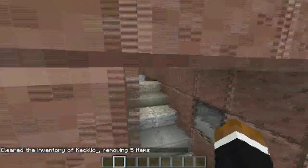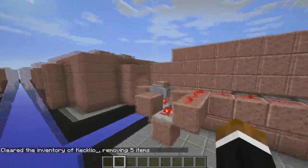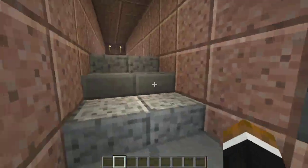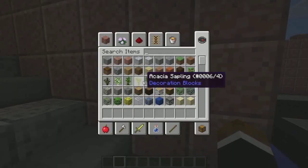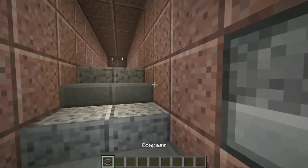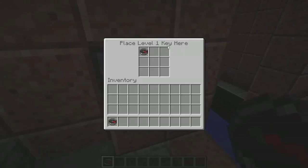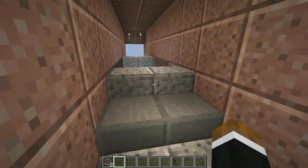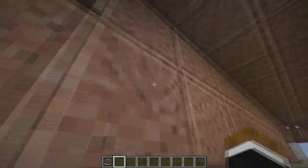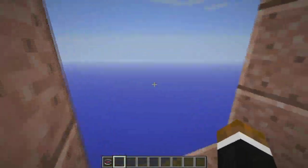Something I've been using for the system of the dungeon crawler is a key system where you can actually put in a key. I'm going to be using a compass probably as a key. You can take this key right here and place one level one key here. And if you place the level one key in there, it'll actually close this up and allow you to walk across the lava into the next area of the dungeon.